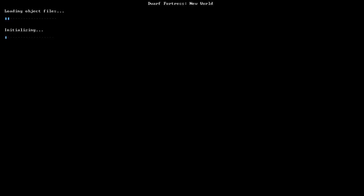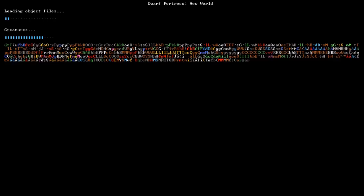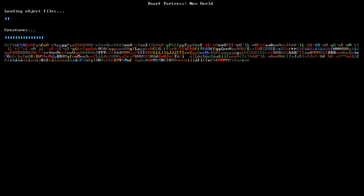Like in Fortress Mode, we can use one of our worlds from Fortress Mode — which I think is the most fun way. But for this one we're going to create a new world. If we had used a world with a fortress, we could visit it, hire our dwarves, and blend the two modes. But I'm going to keep it simple.